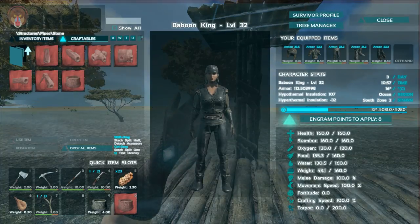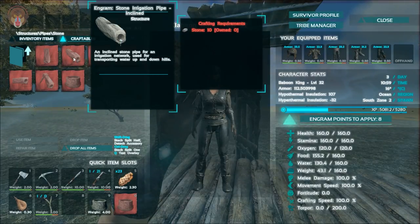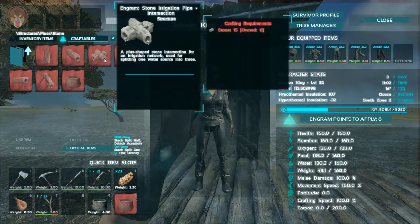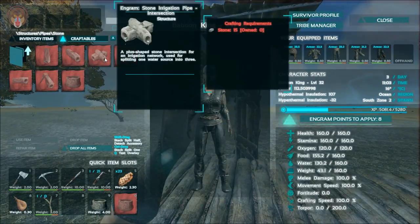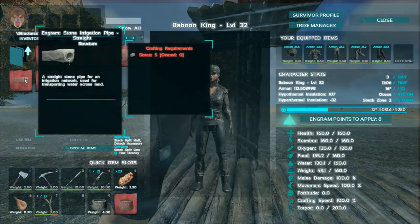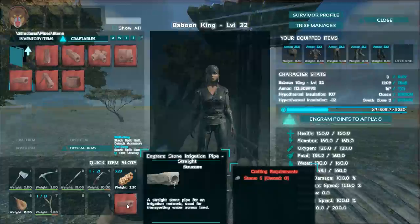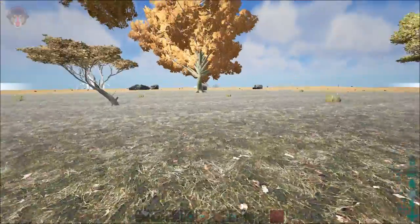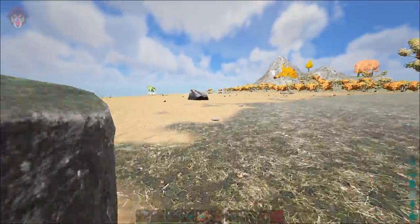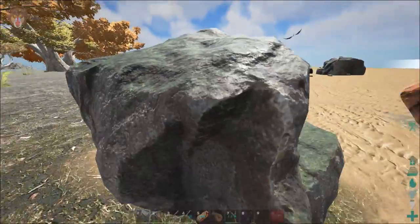If we go back into craftables — not the vertical, not the inclined — that is the four-way section, which could be handy. There is the straight one, that is what we need. The four-way will enable us to connect three or four different spots. Three points equals three plots. Yeah, that would be enough.